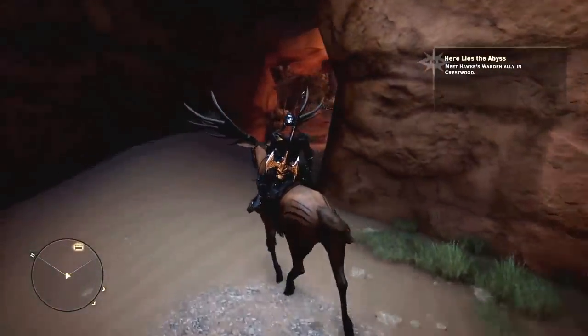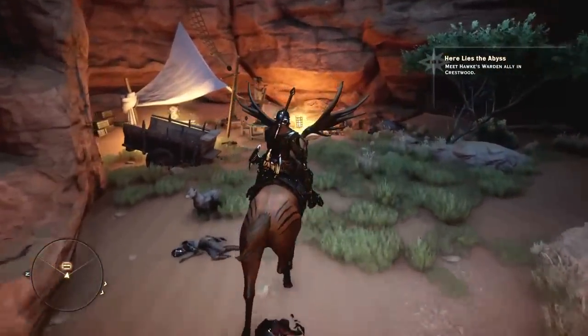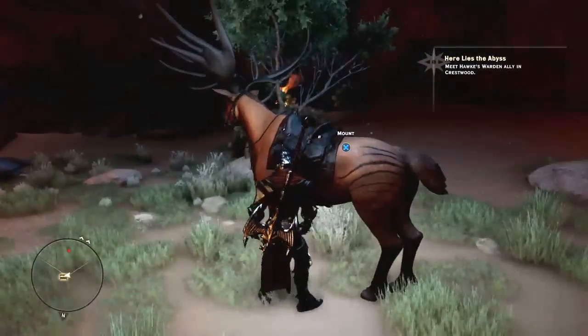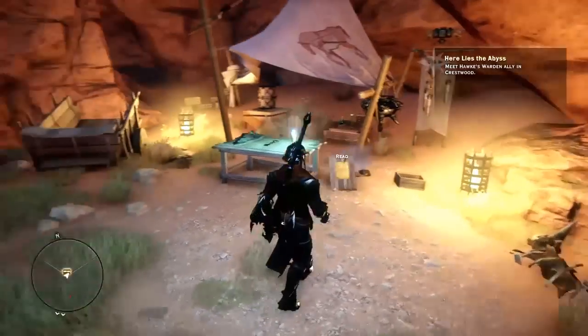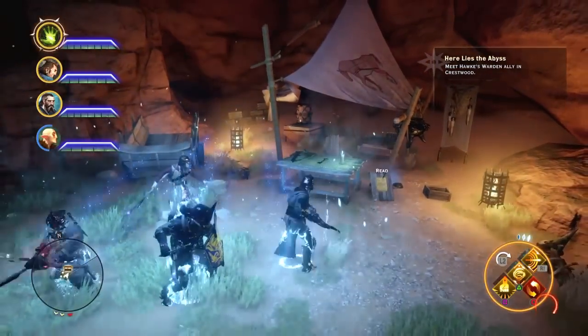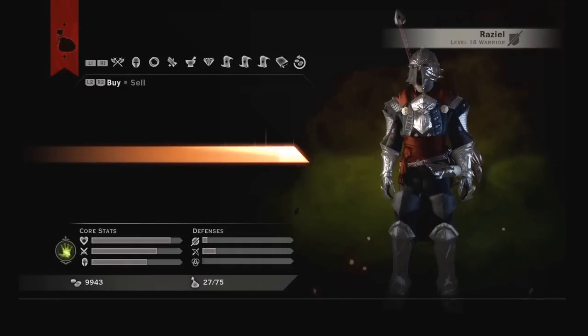You go to the merchant over here. There are usually spiders around — see, there's one over there. You don't receive any damage from the fall if you're on a mount. The armor sets are right here.